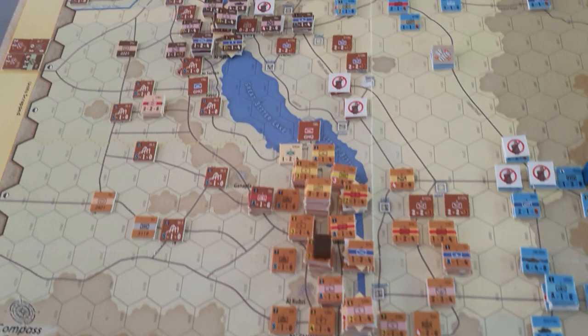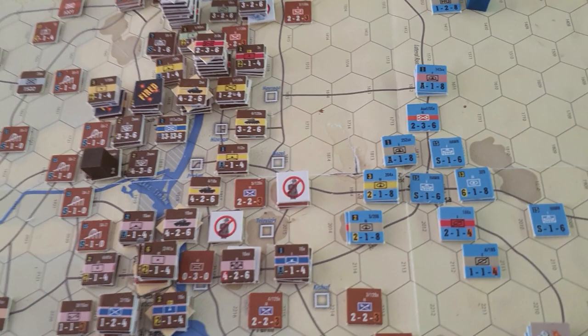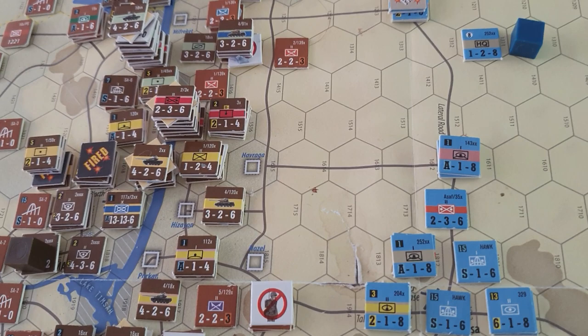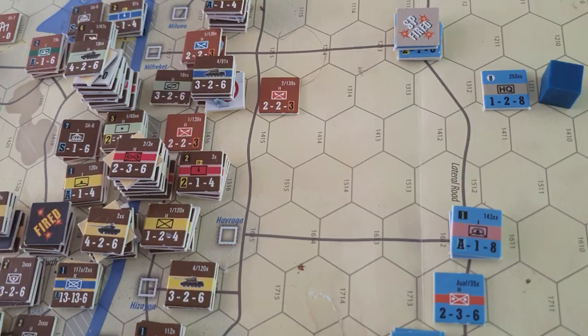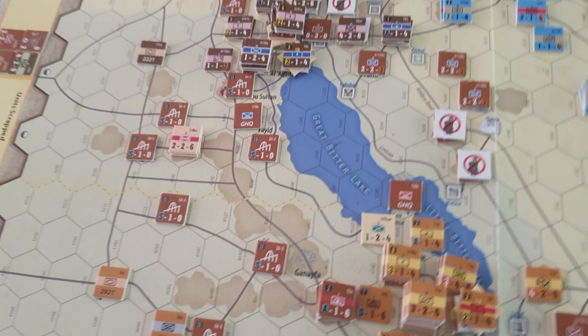Looking at the Suez front, the Egyptians are starting to get quite a lot of battalions across the bridges now. They've had to break down a lot of their brigades to get them across, as you can only cross with four battalions a turn and leave one on the bridge. The brigades are actually five or six battalions usually, so that's why they had to break down.